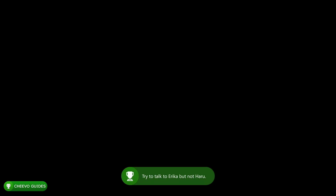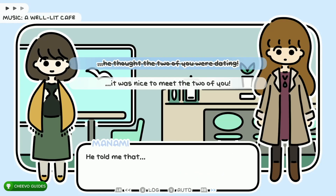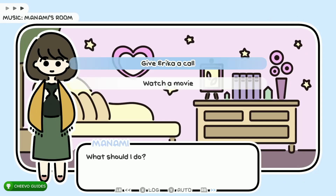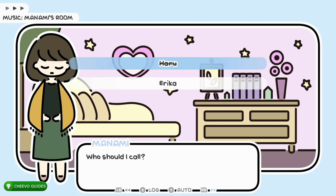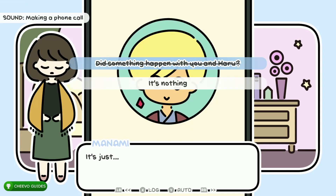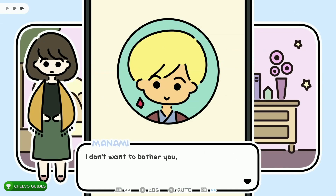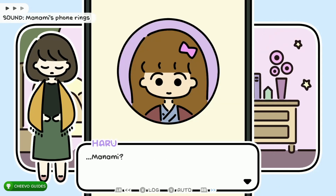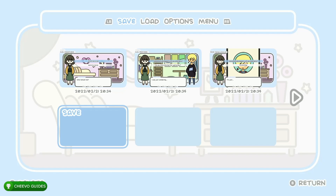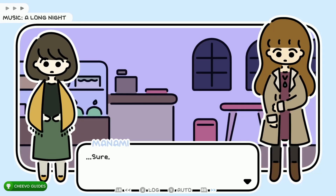Start up a new game. Choose the top option: 'See if Haru is free.' Choose the top option again, then choose the top option: 'Give Erica a call.' Save in save slot two. Choose the top option — the one that's crossed out — then choose Haru (crossed out). Save in save slot three. Choose the top option (crossed out) twice, then the only option available, then the crossed-out option again. Save in save slot four. Choose the top option (crossed out), then the only option available. Save in save slot five.